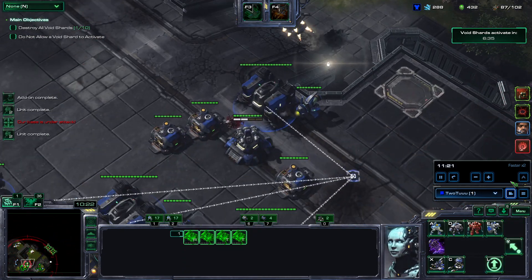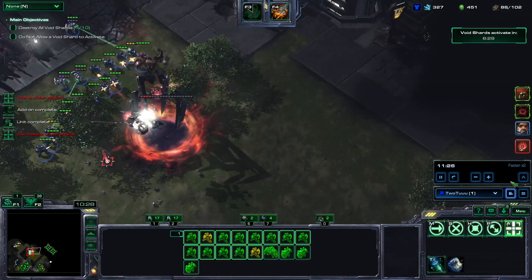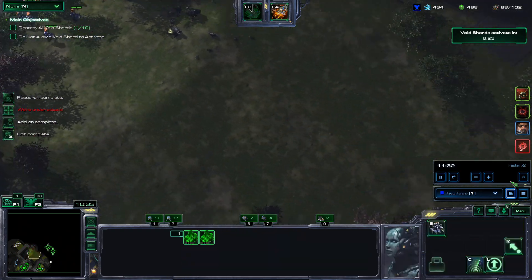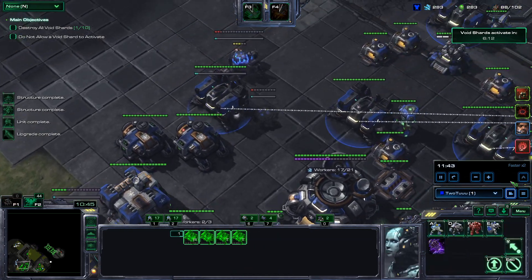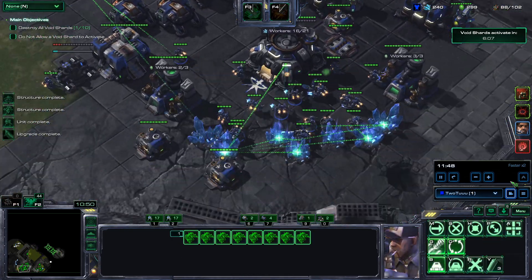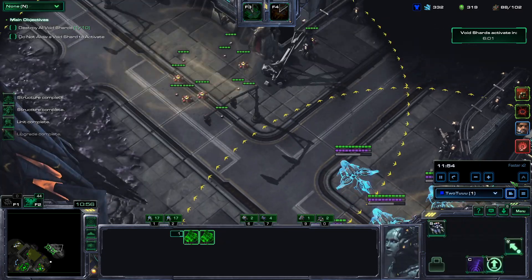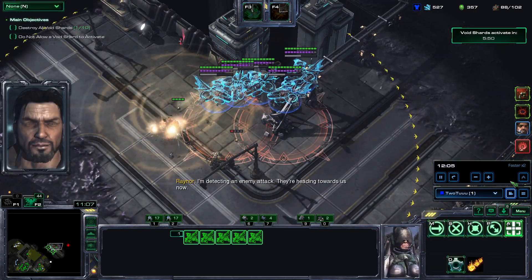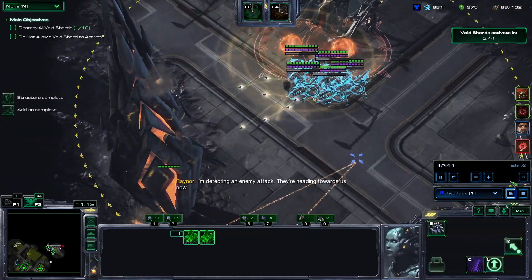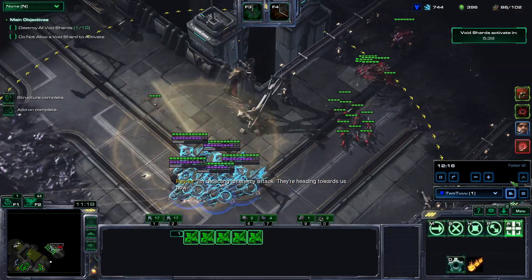I'm going to build a bunker and a missile turret in case there are trickles later on. Stay on this side. In the next area there are some mines — kill those. Kill all the mines. The 11-minute wave is coming, so let's get rid of all the mines.